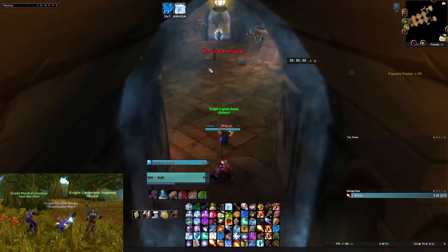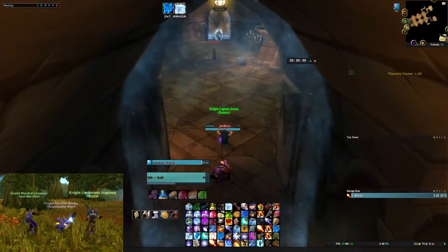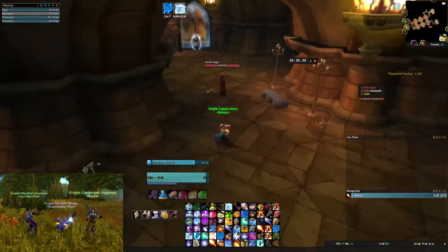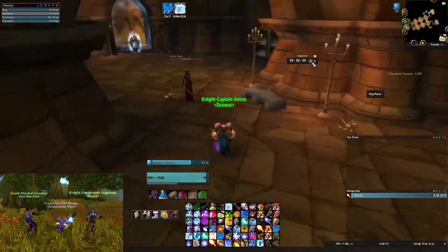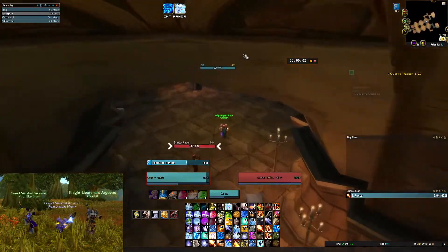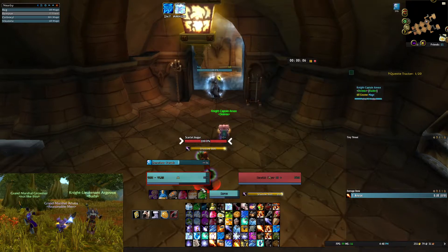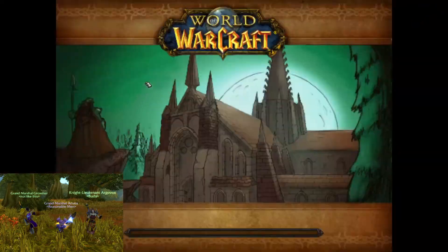Hey everyone, right now I'm at Scarlet Monastery and today I wanted to make a quick video on SM herb farming for grave moss and fade leaf, and how you can herb for these to better prepare for phase six — whether it be for Naxx prep, getting more greater shadow protections for Loatheb, or you're just trying to make some extra gold.